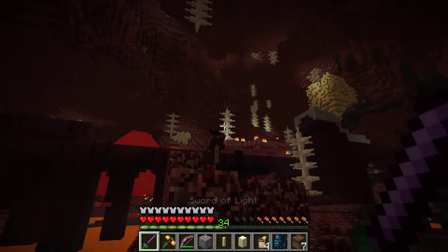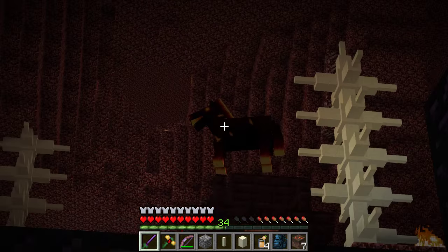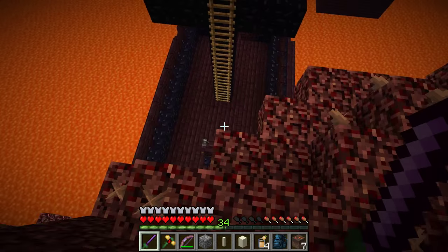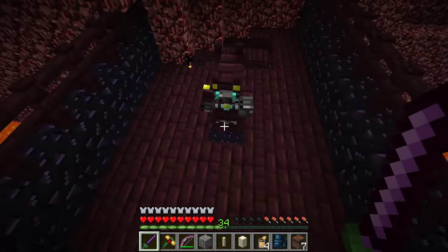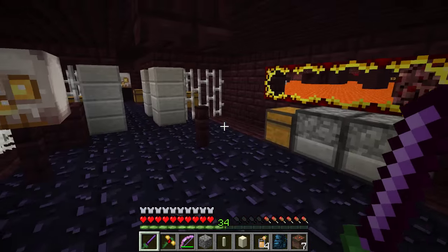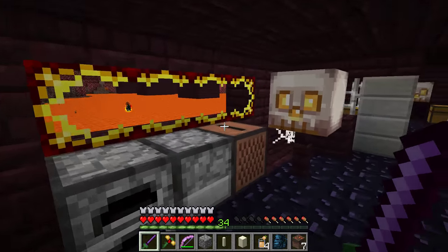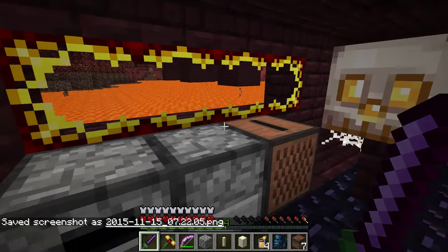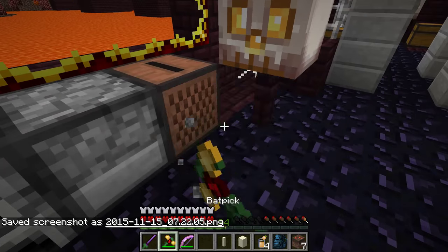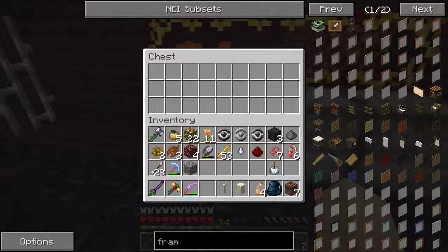I almost wonder if my presence here is what is inciting the ghasts to start showing up. Let's come over here and check out the ship. What's down here? I know this place has already been raided but look at this — it's a fancy nether ship, that is so cool! Do we have anything? Nothing in the furnaces. Anything hiding inside the little music box? Nope, nothing in there either.